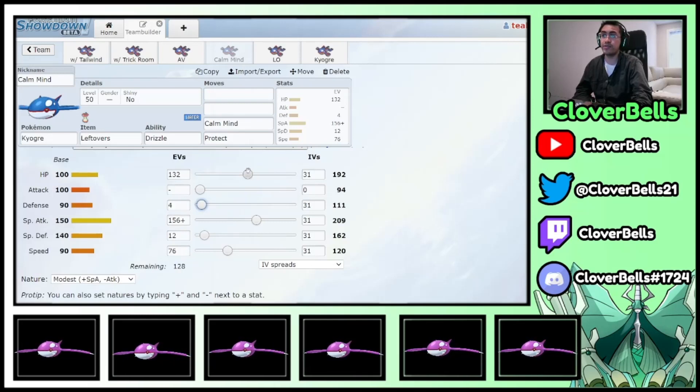If you'd rather max out the HP and have a little bit of Defense left over, that's okay too. But the key principle — and I can't stress it enough — is always figure out your Speed Tier first, because that's going to dictate how many EVs you have left over to put elsewhere. That's our bulkier Calm Mind Ogre spread.